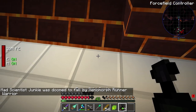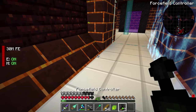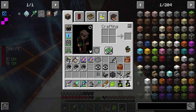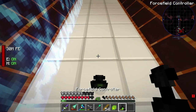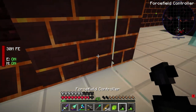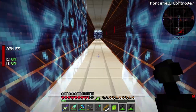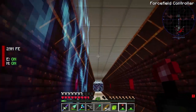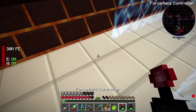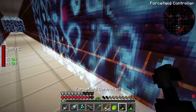Mad scientist junkie was doomed to fall by xenomorph front of warrior. Okay this is out of charge — wait, how do I have two of them now? I'm really curious how that happened; I'm gonna watch the footage. That was weird. I figured out how it happened — well I didn't really figure out how it happened, but I saw when it happened. Strange as hell.